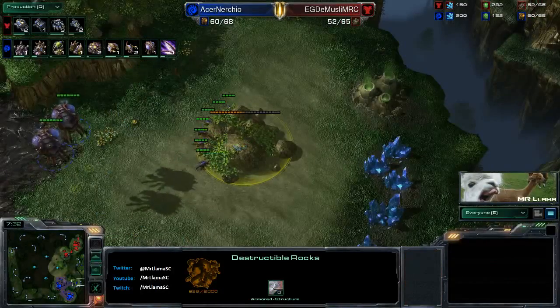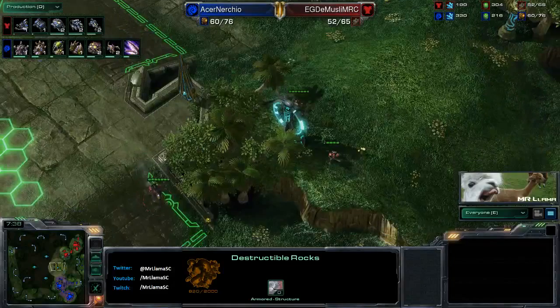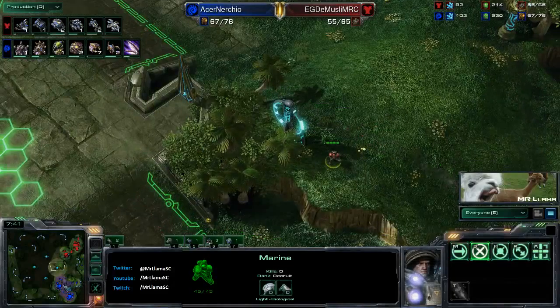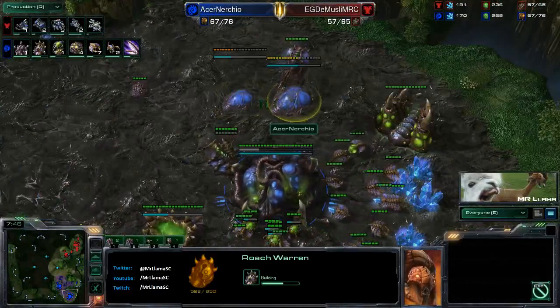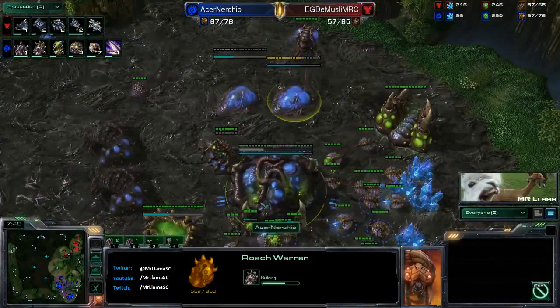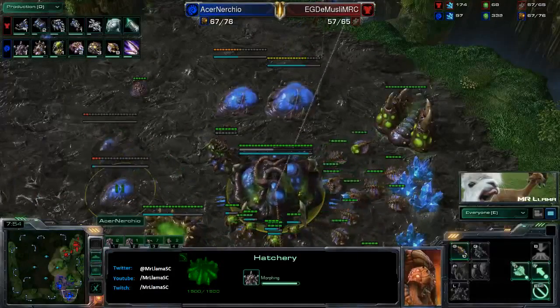Instead it looks like Nurchio is going to try and kill these rocks down here so he can take a third hatchery - it is going to be a late third hatch. We'll have to see what the tech is going to be here. It looks like he's throwing down a roach warren and a bane nest, so is he actually going to try for some sort of little roach-bane harass right here?